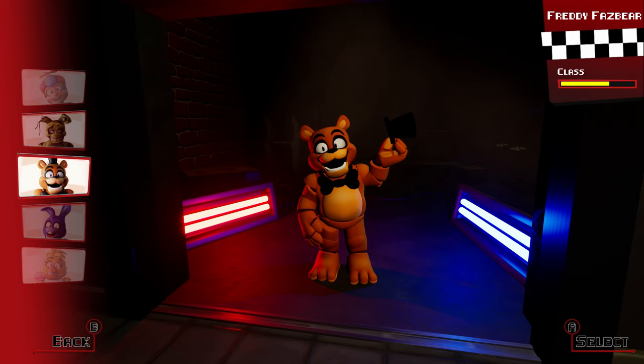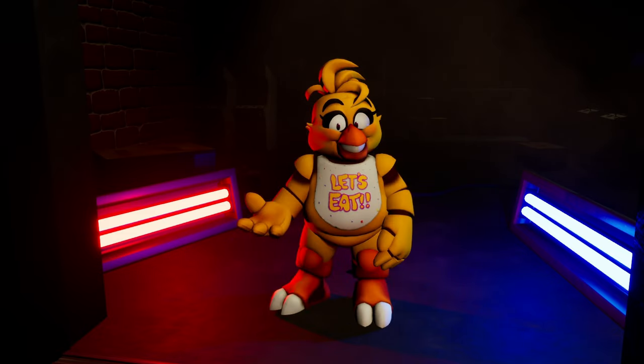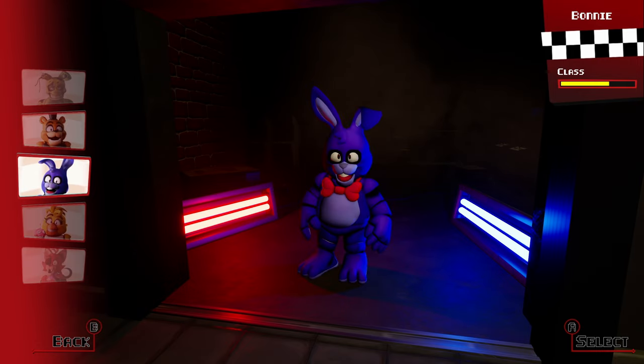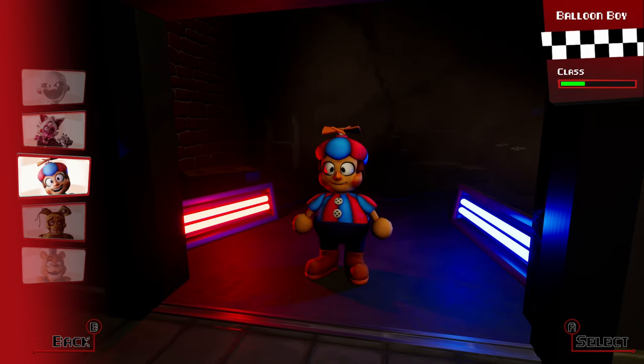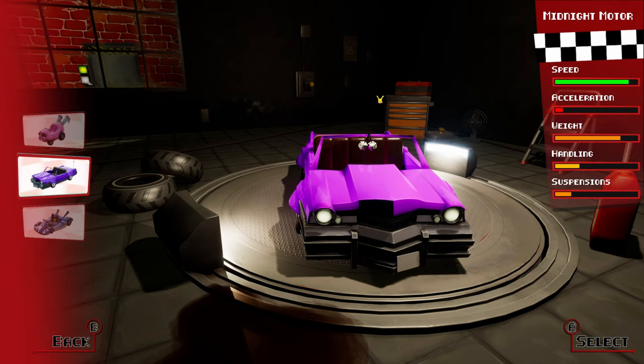Alrighty, here we are! Here's the characters. We've got Freddy Five Bear, Bunny the Bonnie, Chica the Kitchen, and Red Sonic. Nah, but all these characters have such wonderful designs! Look at these little guys, they're so cute! We've got the Puppet, Mangle, Balloon Boy, Squidward. Okay, you know I've got to pick my boy Squilliam Afton.